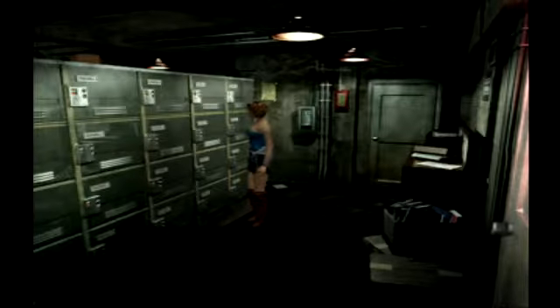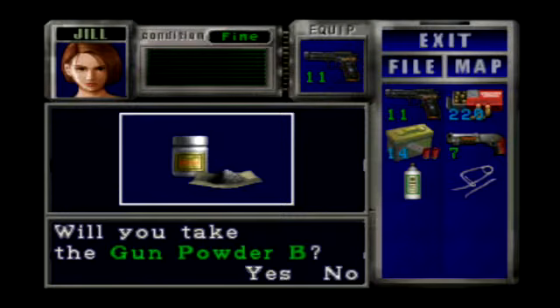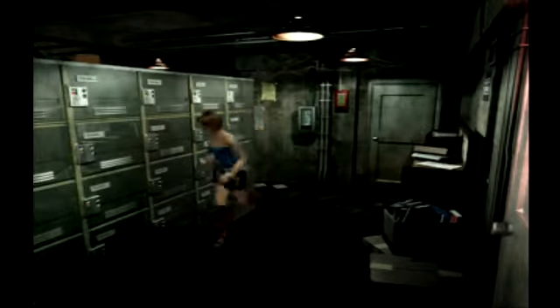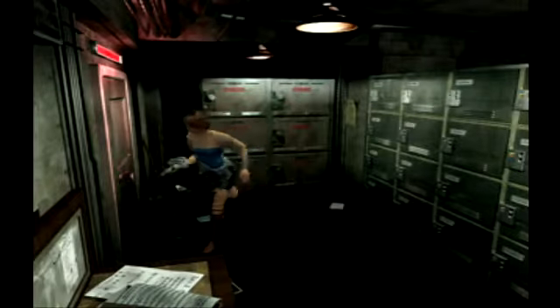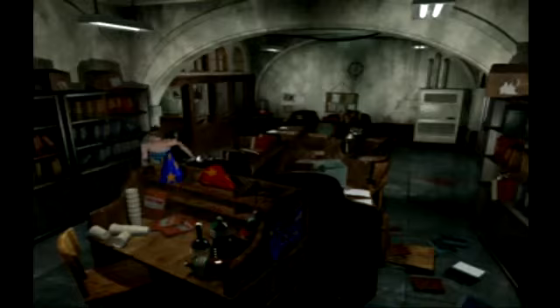Now that we have the lockpick, we're going to lock it and we'll have some more gunpowder — those are good for making shotgun shells. And we have our blue gem, which we need to get to a certain area.